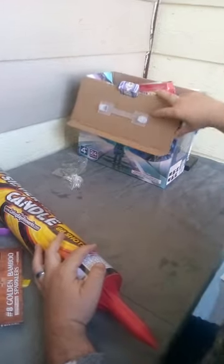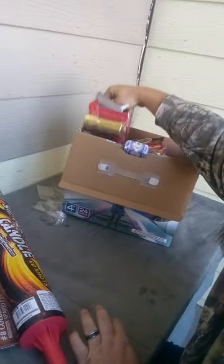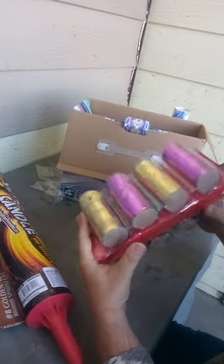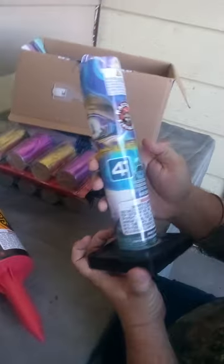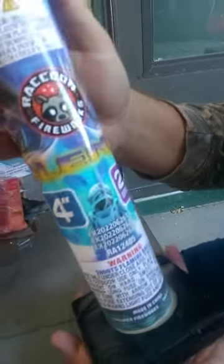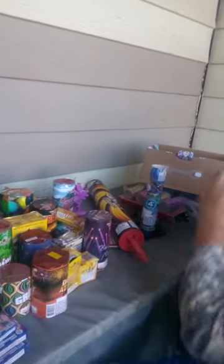And then we have the Splendid 24 Effect 4-inch Shells Kit. There are 8 of these in each pack, so you get 3 sleeves of these and they come with your standard fiberglass tubes. I like the artwork on this. Raccoon is a new product for me this year also. I did shoot one of these off just to see how they are — they're really loud. I like them, and if you can find them, definitely get them.